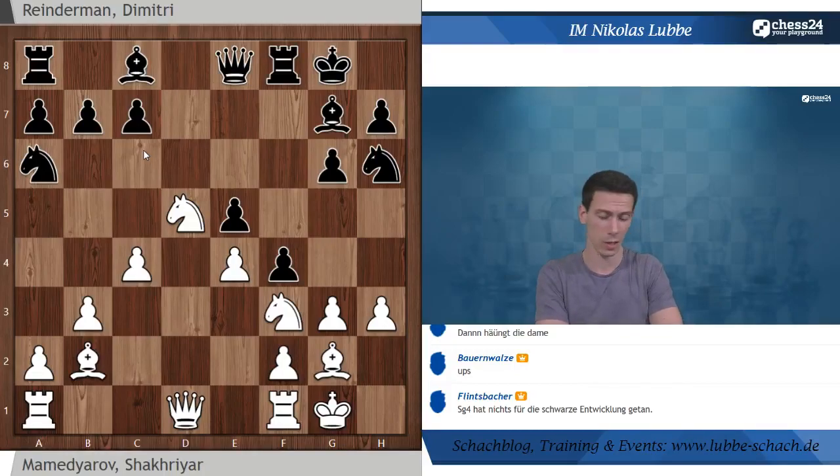Es kam Springer D5, greift auf C7 an, deswegen Springer A6. Wie ist die Stellung einzuschätzen, was könnte Weiß jetzt spielen? Springer G4 hat für die schwarze Entwicklung sehr wenig getan - dieses strikte Durchsetzen von E5 ohne Entwicklung war nicht das Beste. Schachgebote gehen nur Springer E7 oder Springer F6 - beides Quatsch. Also prüfen wir Schlagzüge. Was ist mit G schlägt F4? Springer D5 hat verhindert, dass der Turm wieder nimmt auf F4. Also schaut wie es weitergeht wenn Schwarz wieder nimmt oder wenn er C6 einschiebt.